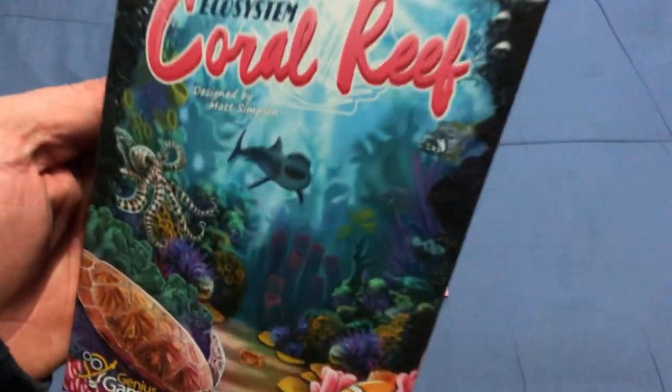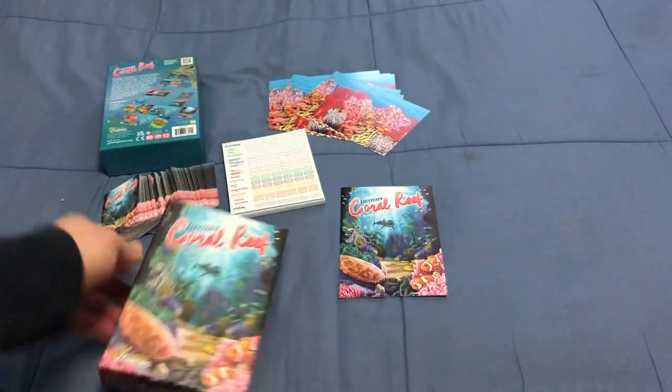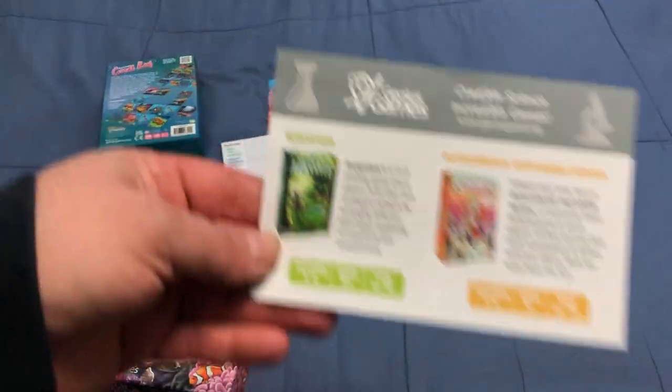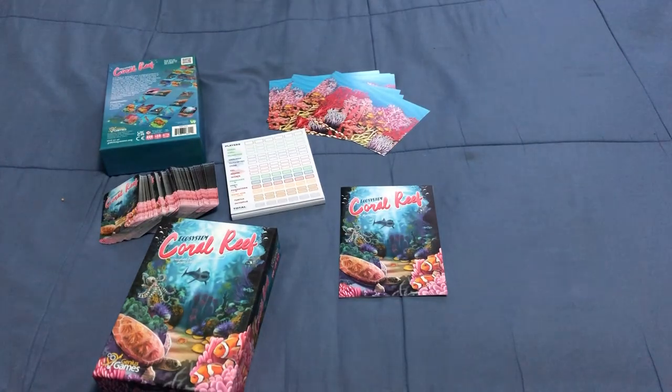This is designed by Matt Simpson. Genius Games is known for putting out these great scientifically based games. I've got others I'll be covering next year on the channel, like Ion and Darylunt, I believe, is from them as well. This is a follow-up to the original Ecosystem, which is more forest-based — this one is underwater-based, as you can probably guess.